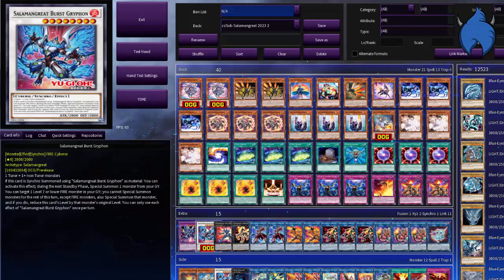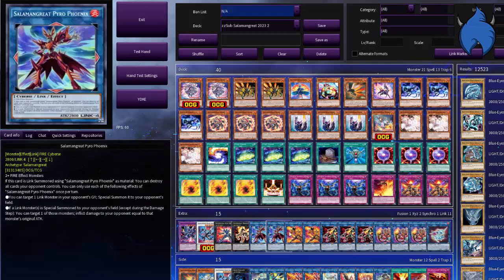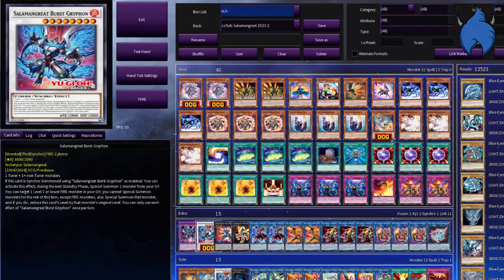People are probably wondering why there's only one Burst Griffin and not two. The thing is, you can use this guy's effect to special summon fire monsters from the grave. So you can have a natural 2800 beater and special summon one from the grave, which you can then link off or XYZ summon with. You can reincarnation summon him to get a special summon from the grave in the following standby phase, but that's too slow for me. So I'm happy to just synchro summon into this big guy, get an immediate special summon, and gain more board presence and damage.